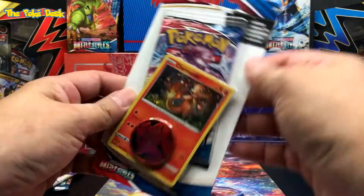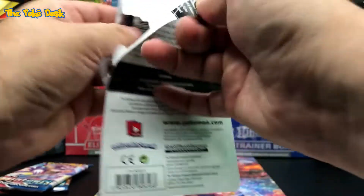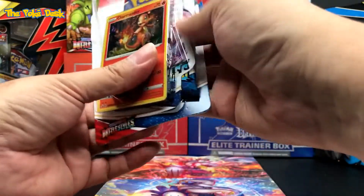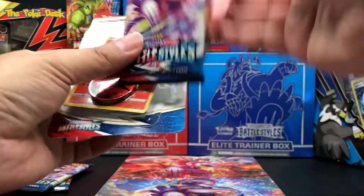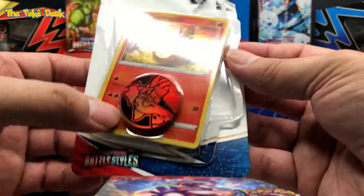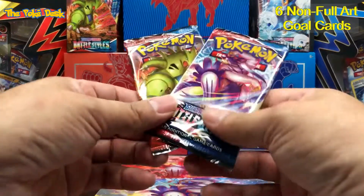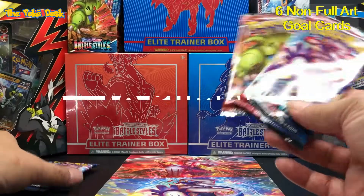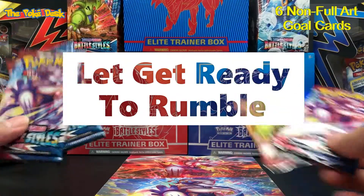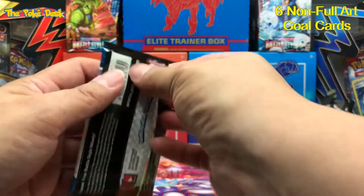Charmander! I appreciate you guys giving a like to the video — and please subscribe if you haven't. The Charmander blister has the promo card, holo, and the coin as well. Alright, so we've got the Tag Team Terracuda and Charmander and the Rapid Strike ETB. Let's get ripping — let's start with the ETB side.